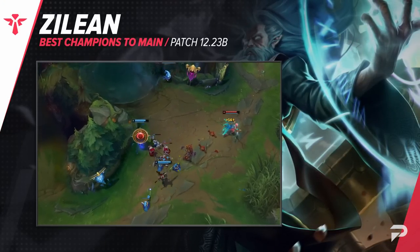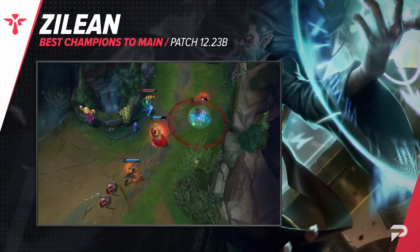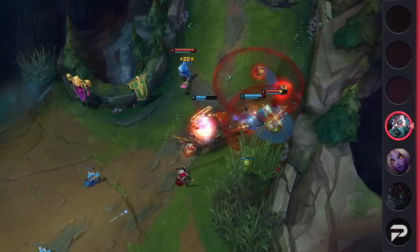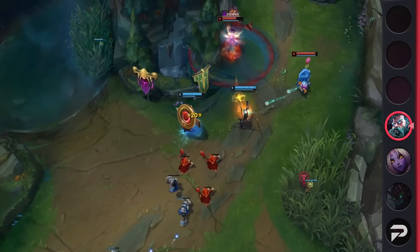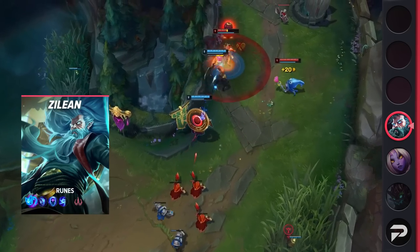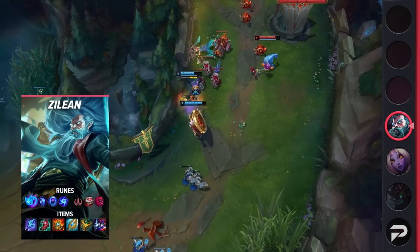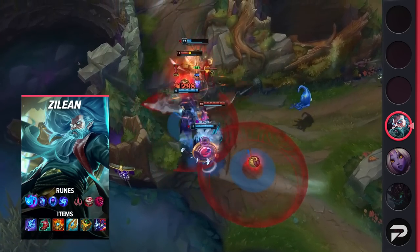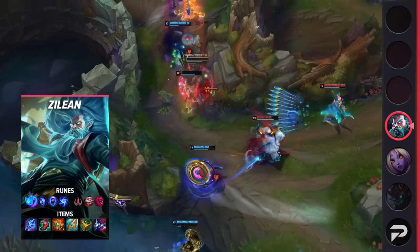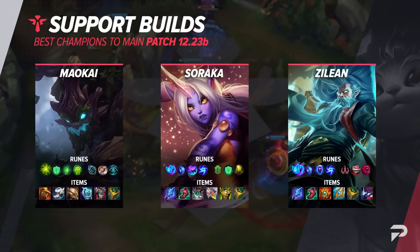Finishing off our list, we've got Zilean. While supports generally dictate how lane goes, Zilean is basically entirely a scaling pick. By picking him, you're giving up agency in almost all matchups, unless you have a super good AD carry matchup. But this trade-off is super worth it once you make it to the later parts of the game. Zilean is one of the very best champions in the game for enabling allies and completely shutting down enemies with his speedups, slowdowns, and revive.